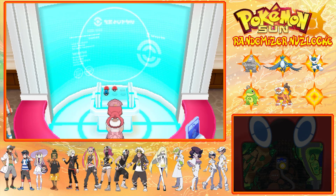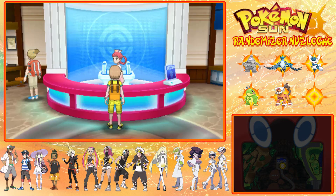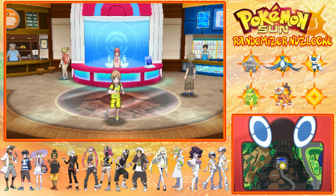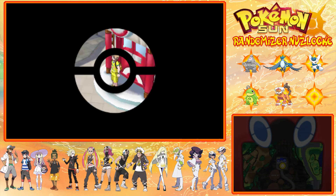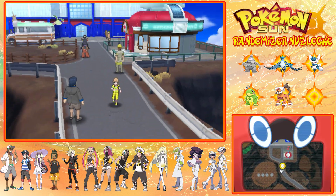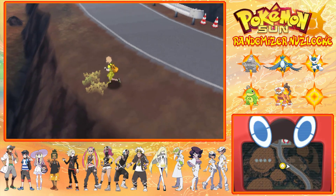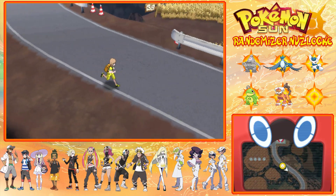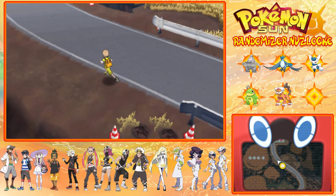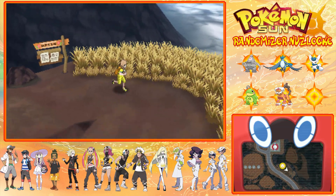I could put Politoed in the front because I will need him - probably to catch the next Pokemon. Anyway, let's keep going down the mountain. There should be a grass patch somewhere - here's one. There's probably one a bit further down as well, but let's go for one right here.